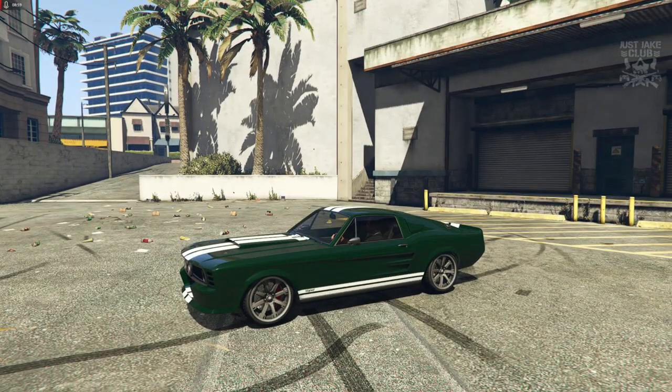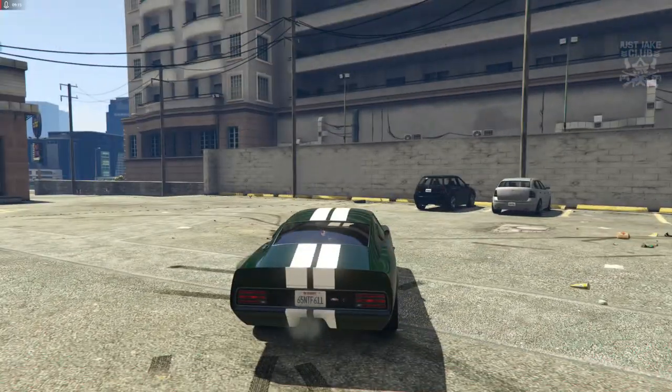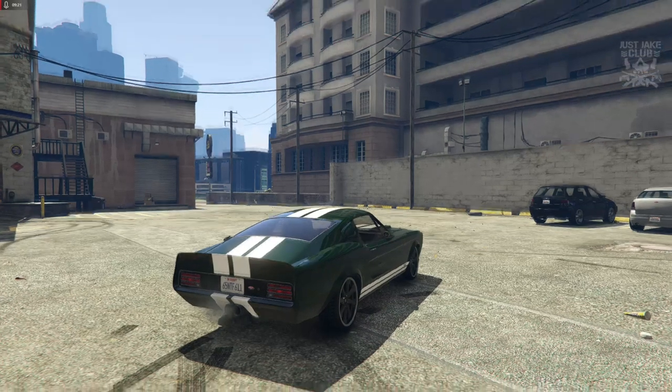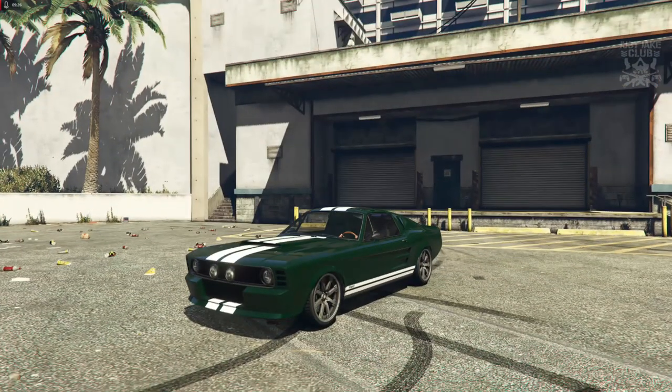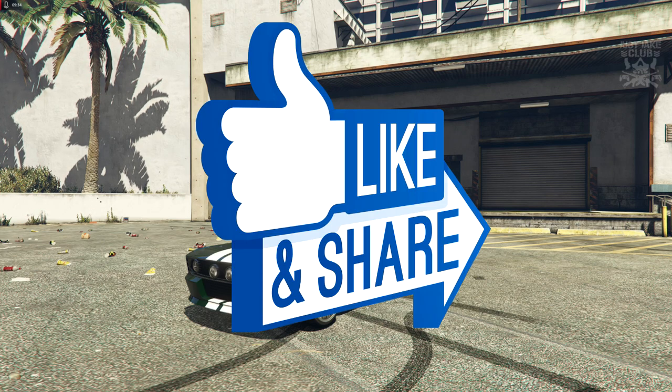It looks amazing — the wheels are pretty much bang on, with the darker grey colour in the middle and the chrome trim on the outside. You've got the white two-stripe livery going across the top and also across the doors, which is awesome. The only downside is the lack of the correct exhaust at the rear, which disappointed me a little bit, but it's not the end of the world — it still looks awesome. If you enjoyed this video or if it helped you out, make sure you hit that like button, subscribe to my channel for more videos like this, and until next time guys, I'm out — adios.